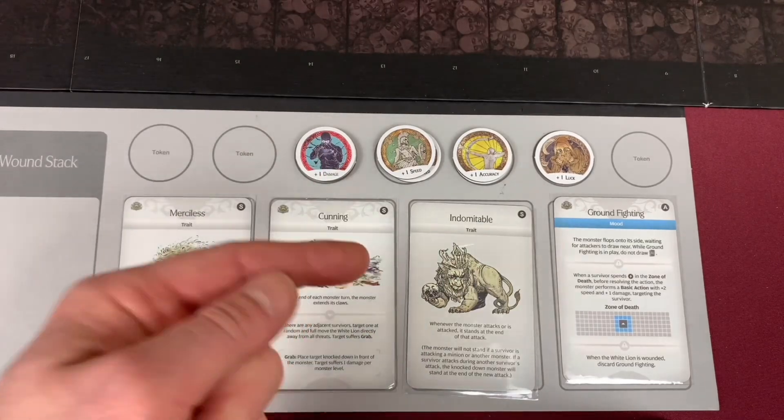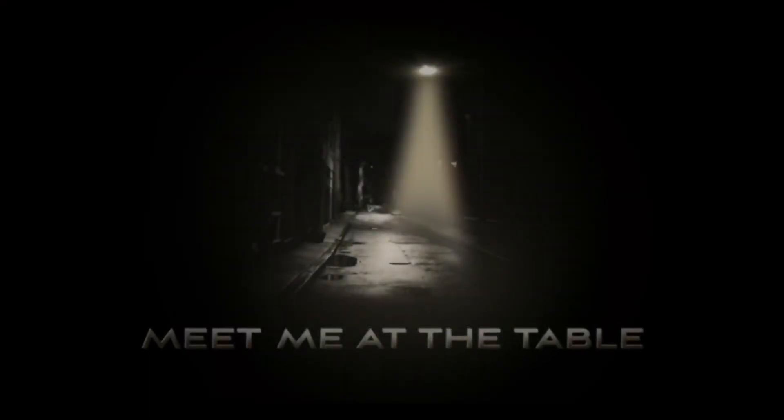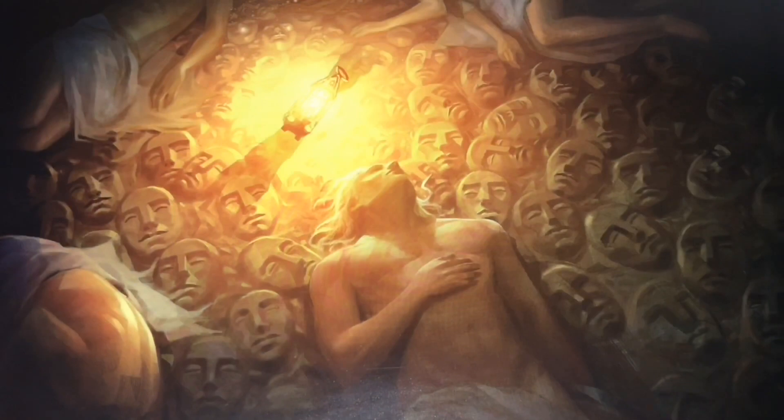Now if you're excited to see if we can take down this level 3 White Lion, then I need you to meet me at the co-op shop. Let's do it.